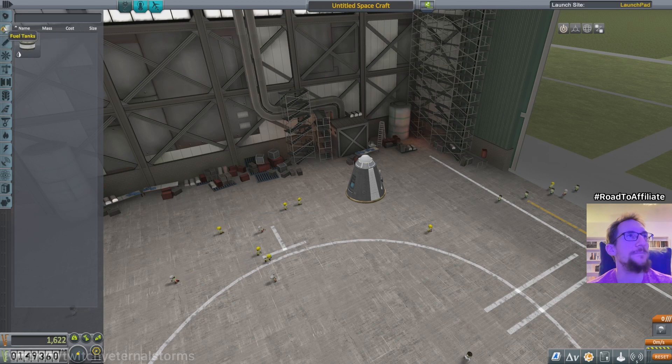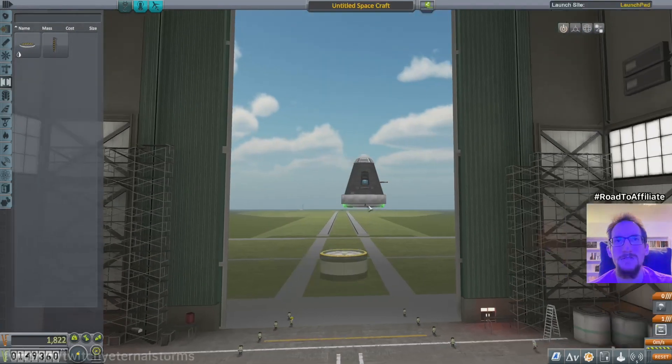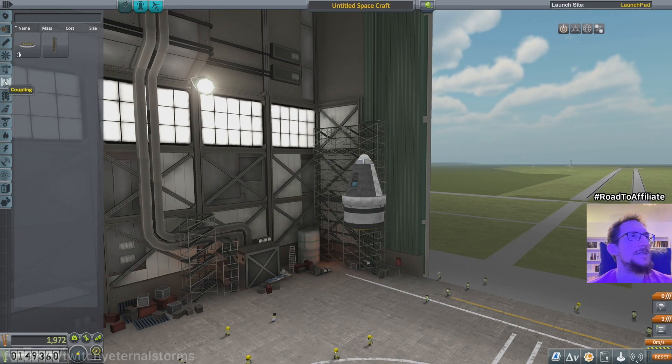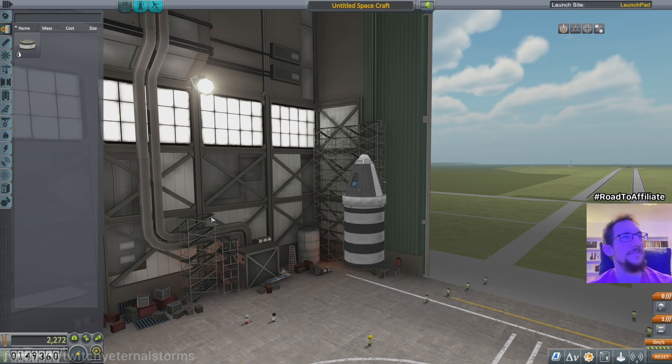Let's try it with this one, everybody. We're gonna get a couple of these. Do we have a decoupler? We definitely want a decoupler, in case things go wrong. There. Is the arrow pointing up? The arrow is pointing up. Sweet. And maybe get another fuel tank? I'm not sure. These are pretty cheap so might as well make it three for good measure.